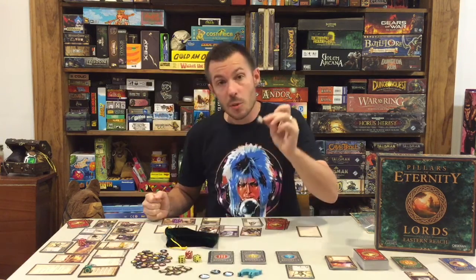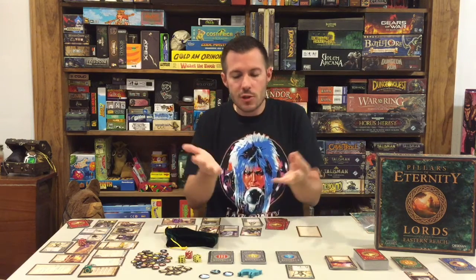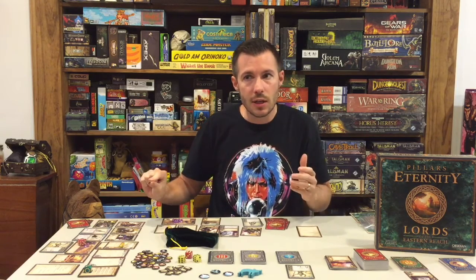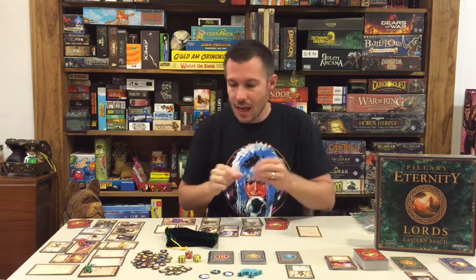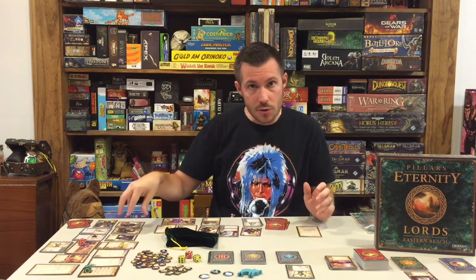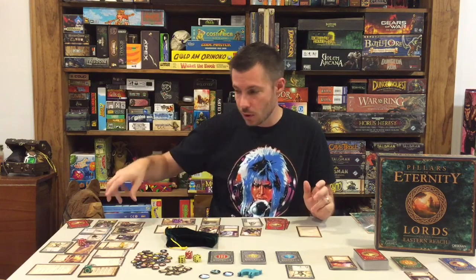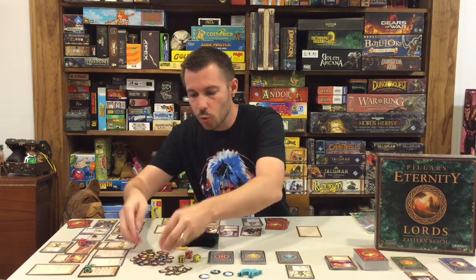There's an ability that chanters have called invocation. In the game — as in the computer game — there's a character that reads off chants giving various abilities like defense or attack for the party. When you get that unit type, you place this token on its card. You can exhaust the unit to use the token, which gives you plus two to attack, plus one to armor, or a re-roll. To get the token back you either wait until the next round after the chanter is exhausted, or you exhaust one of your troops that stayed back at your fort.